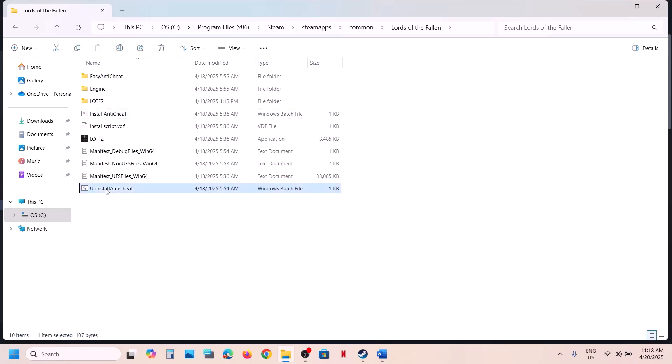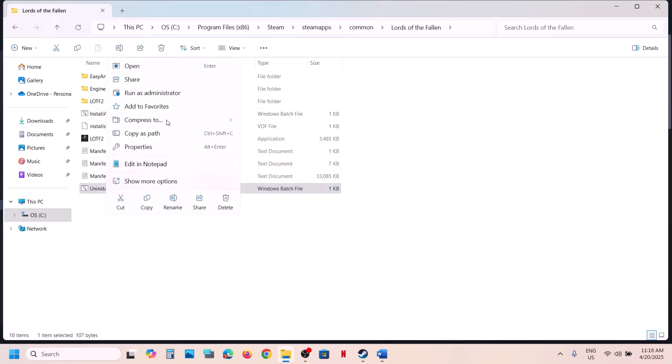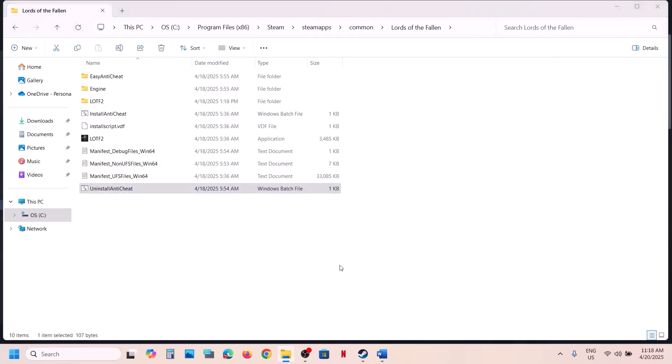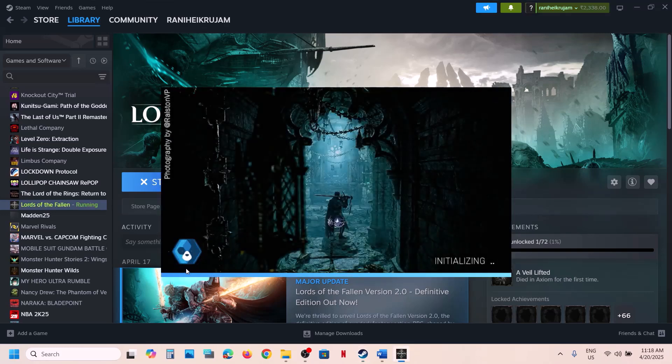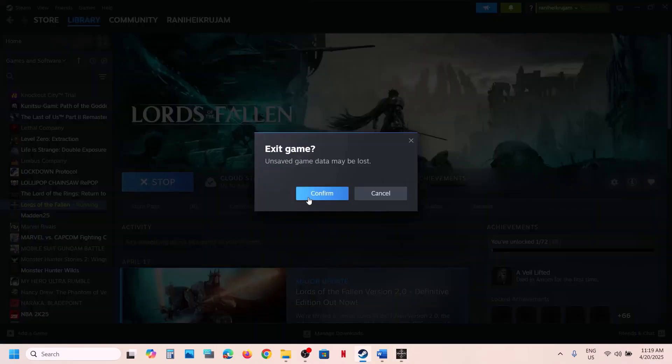If still not working, right-click Uninstall AntiCheat and run as administrator to uninstall it. Then launch the game — during this launch it will automatically reinstall EasyAntiCheat. You can see it installing EasyAntiCheat again. Check if the game loads now.